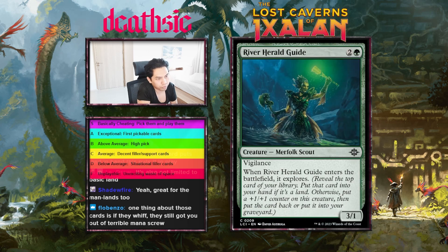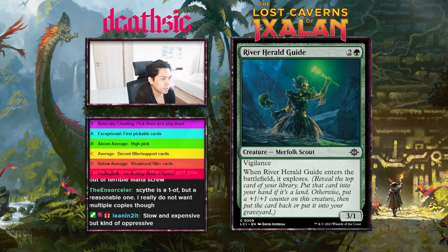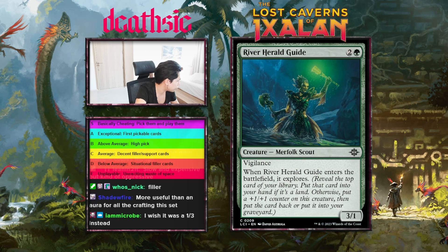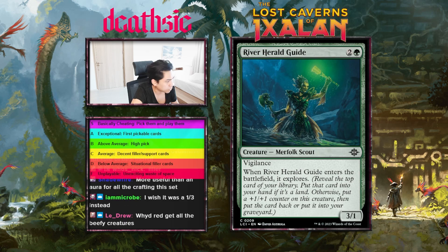Next card: River Herald Guide, three mana 3/1 vigilance — enters the battlefield and explores. Fine card but kind of whatever. Definitely serviceable, can get you a two-for-one, if not it's a 4/2 vigilance. It still feels super filler to me. Probably starting this one off at D-plus. Again showing just how far Magic has come when a perfectly serviceable, well-statted card with a keyword and an explore feels like filler. I'm gonna give it D-plus.